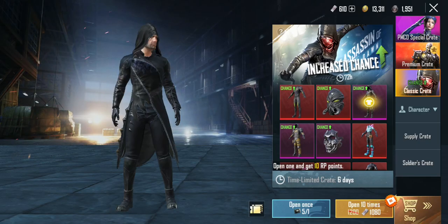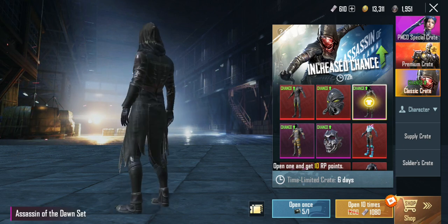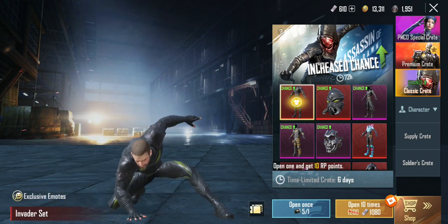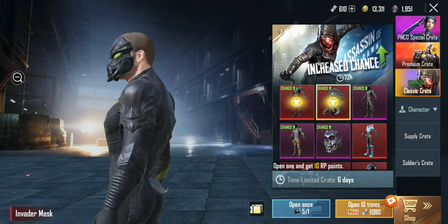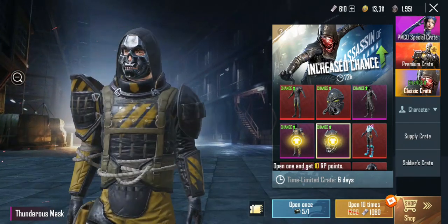Let's check out this new classic crate. This is something new — the Assassin of the Dawn set. Invader set, this was here already. And this was also here recently — Tundra's armor.